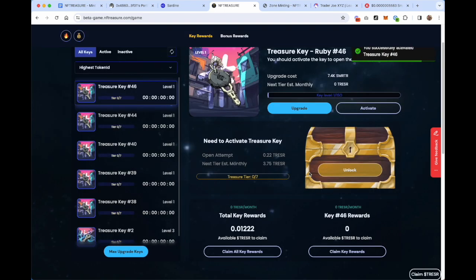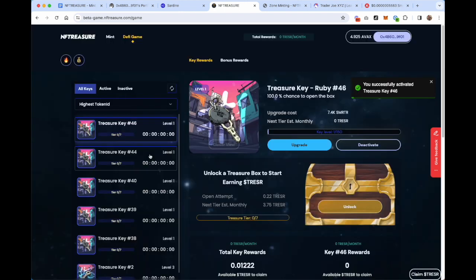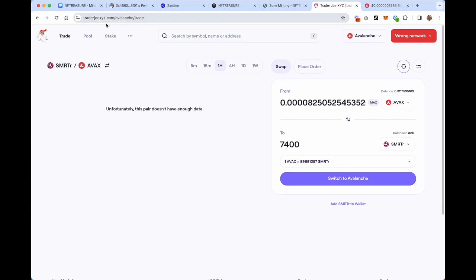Hit Continue — it's going to pull up the transaction in your wallet. Confirm that, and once that transaction clears the block, your key will be active. Now you can start to upgrade that key by burning SMARTER tokens into it or by opening treasure boxes. To upgrade, click the Upgrade button. It's going to tell you how much SMARTER token you need to burn to upgrade from Level 1 to Level 2. For this particular one it's 7,400 — I have 5 billion SMARTER in my wallet, so I have enough. I could click Upgrade and it would upgrade the key.